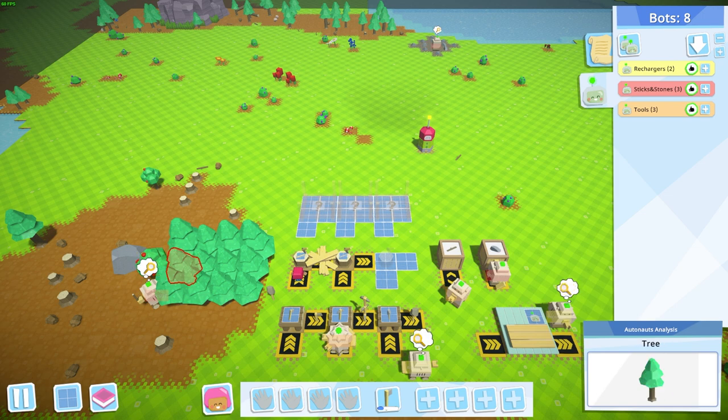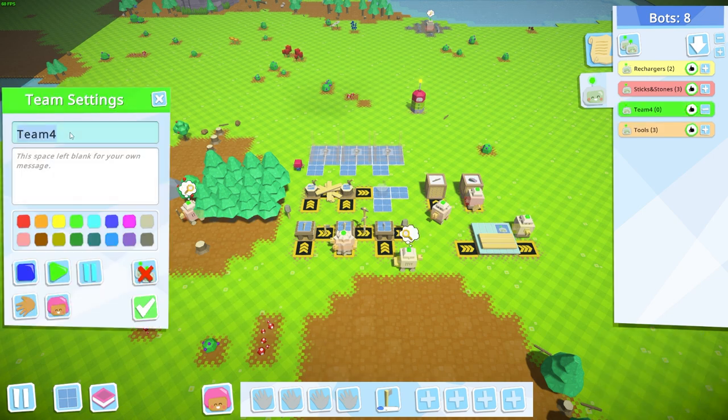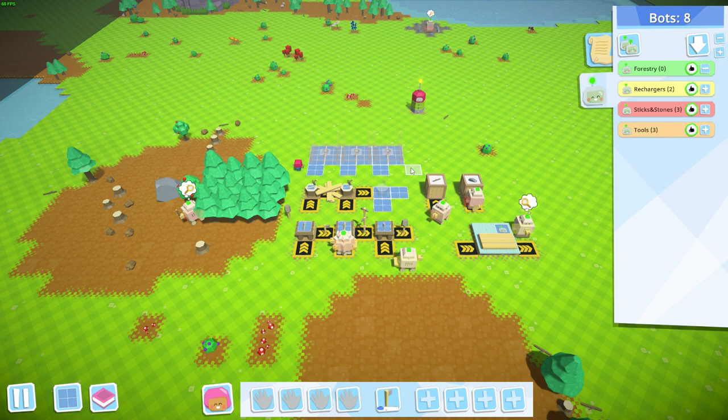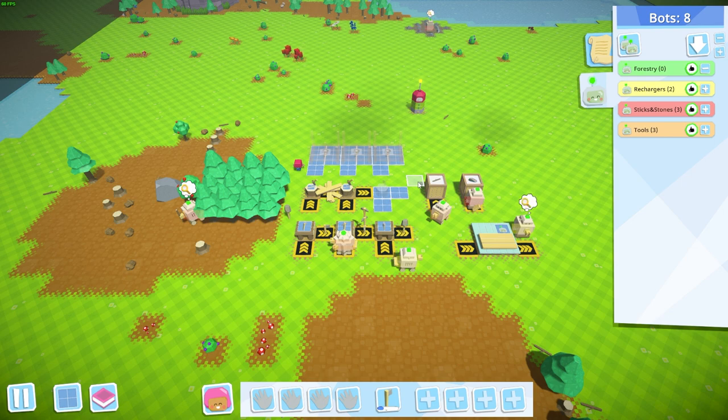Welcome back to another episode of Autonauts. Today we're going to work on the forestry line. We'll create a group called 'forestry' and we're going to need a bunch of bots: one to chop down trees, one to dig holes, one to plant trees, one to store logs, and one to store seeds — a total of five bots. Let's go ahead and build those up.